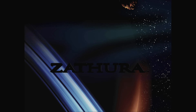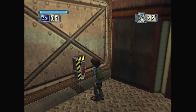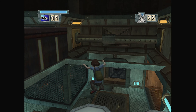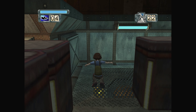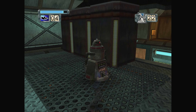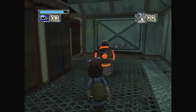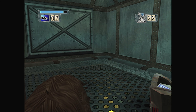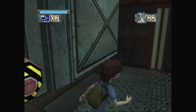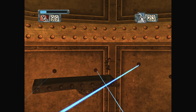Zathura is an action-adventure game based on the movie which is a sequel to Jumanji, and I actually quite like that movie. Thankfully, the game is also pretty fun. It roughly follows the plot of the film where two brothers are at home with their sister. The youngest finds a board game in the basement, starts to play it, and whatever happens in the game happens in real life. Rather than being a jungle, it's set in space, so your house gets sent into space and evil robots and alien reptilian things are all over the place trying to kill you.